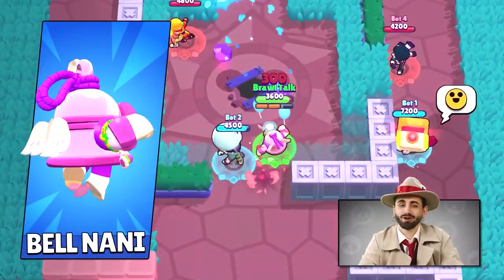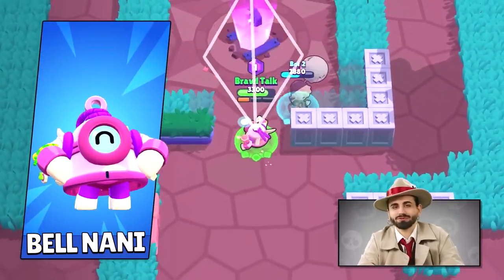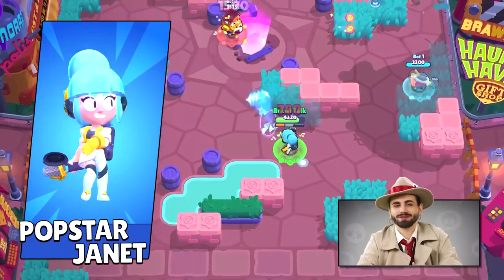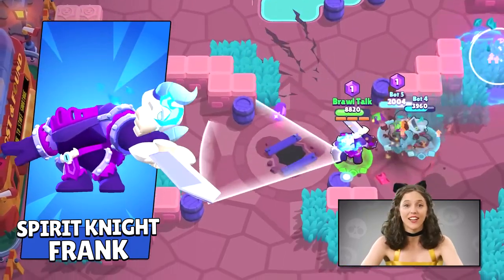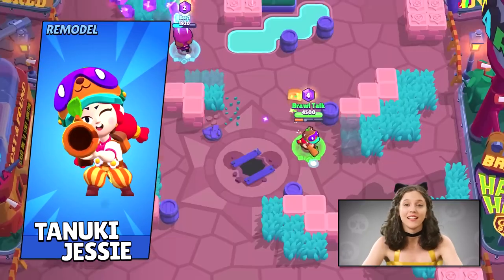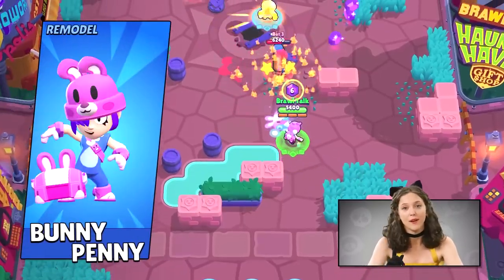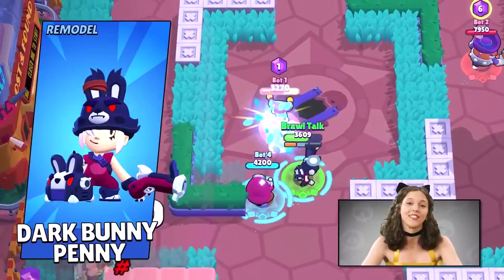For skins without a group: Bell Nani for Easter — she gets wings, she gets pink, it's a cute overload. Carpet Rider Carl has been exploring some other kinds of vehicles with this one. And Janet finally becomes a pop star with the Pop Star Janet skin. The Supercell Make skin, Spirit Neck Frank, is finally here — shout out to Winky XSQ. And we didn't forget: Tanooki Jessie and Summer Jessie are getting their remodel — don't worry, we'll still remodel her other skins later. Bunny Penny and Dark Bunny Penny are also getting a new remodel, so now they will match Penny's current design.